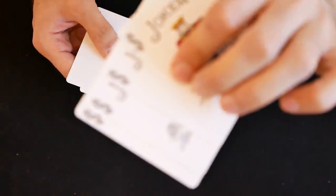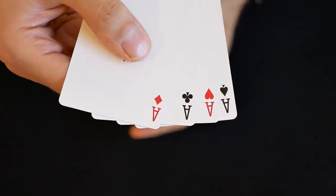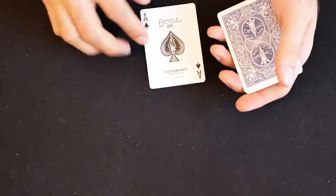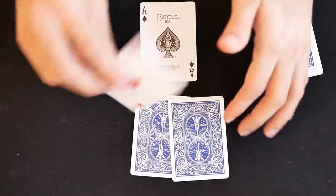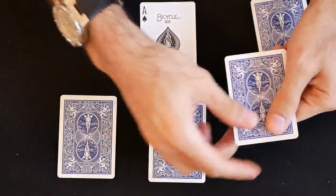This trick is done with four jokers and the four aces — the ace of diamonds, the ace of clubs, the ace of hearts, and the ace of spades, which is the leader ace and that's why we're going to leave it over here. The three other aces, the order doesn't really matter, so I'll just give them a mix and set them down randomly over here.